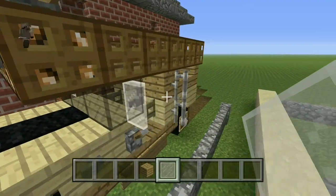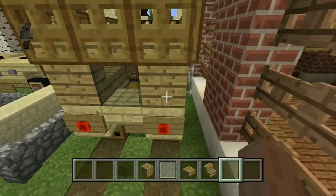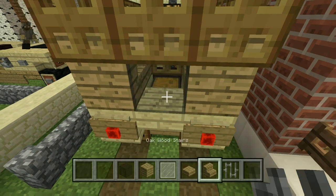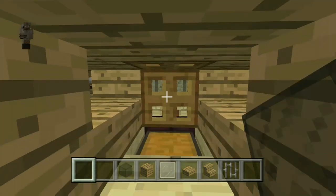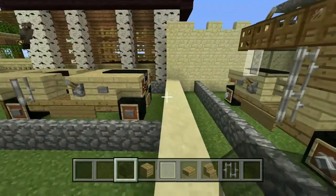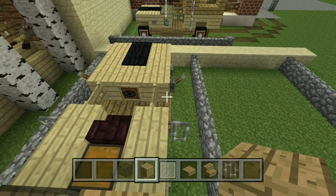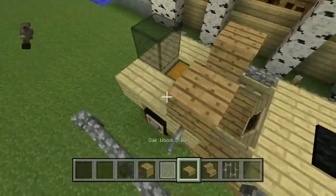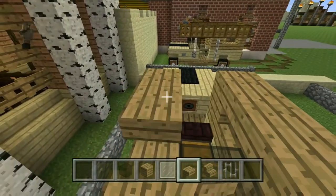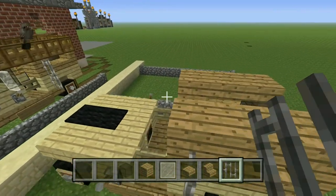Now you want to put your windows on and your mirrors. This time your mirrors are white, as opposed to the usual black. You'll need black stained glass, oak wood planks, oak wood slabs, oak wood stairs, white stained glass, and iron bars. Note: that particular trick doesn't work anymore. Put the oak wood slabs on there, put your iron bar on top of the other iron bars, and put your black stained glass across the front.